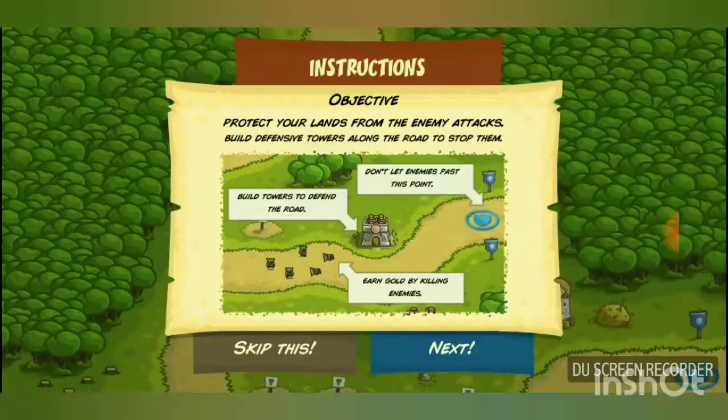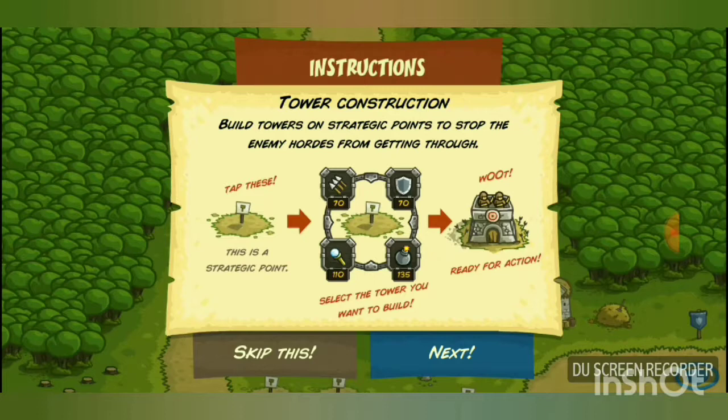Here are the game instructions. Objective: protect your lands from enemy attacks by building defense towers along the road. You earn gold by killing enemies. Don't let enemies pass the circle with the shield on the map. The next instruction covers tower construction.